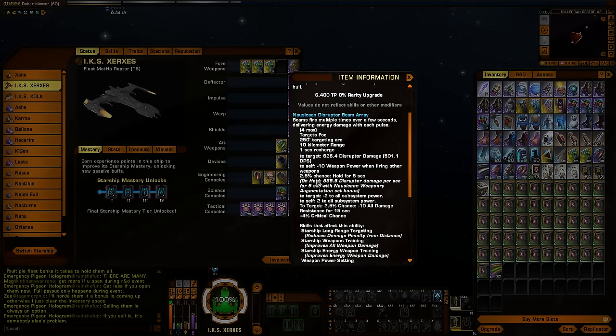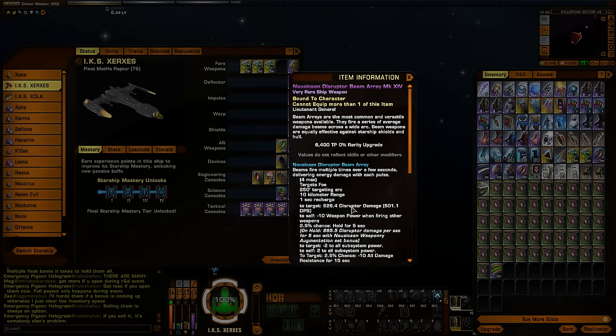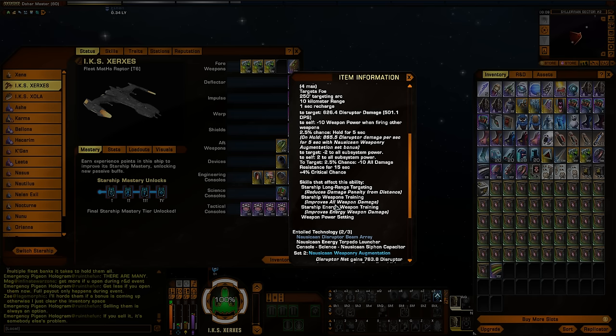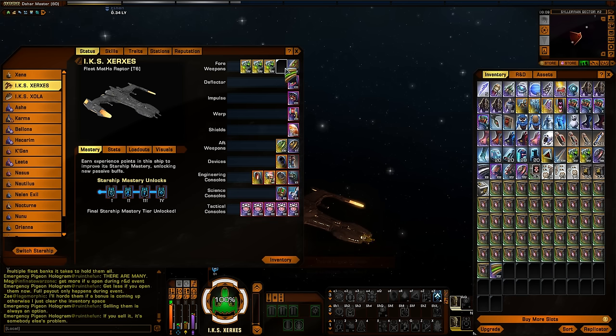The Nausicaan Disruptor Beam Array gives a 2.5% chance to hold for five seconds. And if you have the two-piece set bonus, it gives you the additional disruptor damage over time if you get the hold proc. It also gives the typical disruptor proc — 2.5% chance for minus 10% all damage resistance rating for 15 seconds. The special thing on it is that hold proc. Even the ground Nausicaan weapon has that hold proc. That seems to be the theme they've gone with for these Nausicaan weapons — the torpedo has a hold proc, the beam does, the ground weapon does.